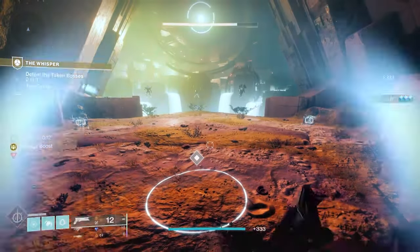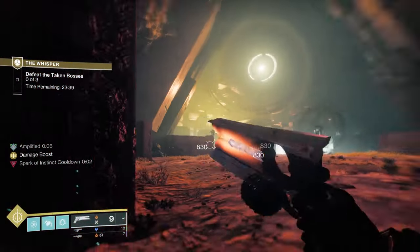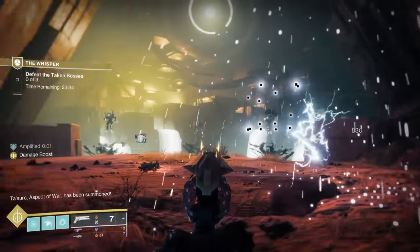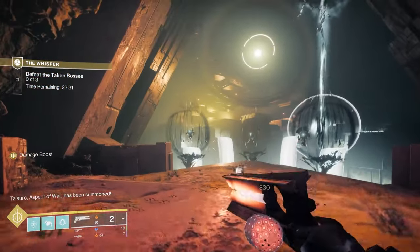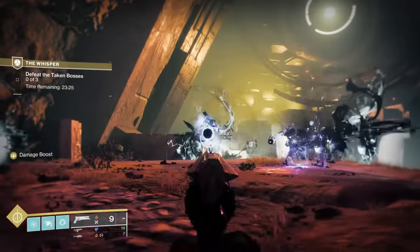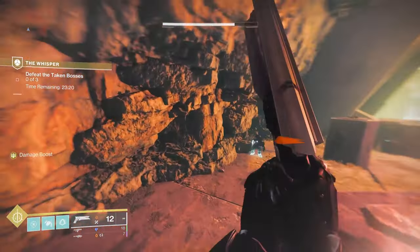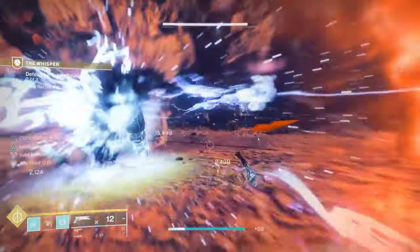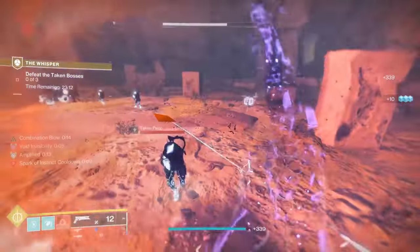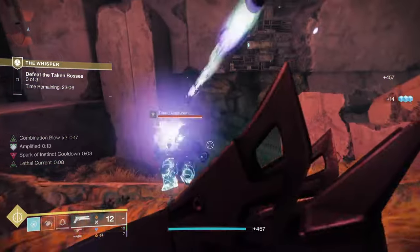You'll get a rally flag — go ahead and rally. Now you need to take out these little Vex pieces right here — this is how you get the boss to show up. Take out the Vex and the first boss will appear. Later in the encounter you can also get the other bosses to spawn by shooting more of those Vex pieces. If you want to get through quickly, you could get them all to spawn initially. But if you're doing this for the first time, you might want to just limit how many you shoot until you take the first boss out.